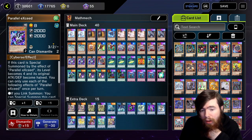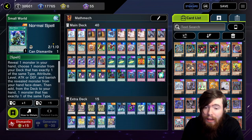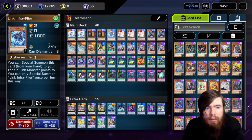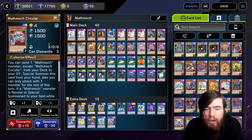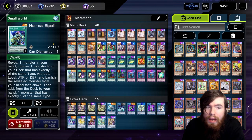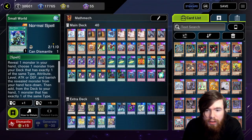Another perk of Small World: if you already have Circular, you can run it in reverse — banish a card in hand, search your deck for a hand trap. For example, banish Mathmech Addition or Subtraction, banish Infra Flyer, and search Maxx C. So you can search Maxx C, Ash Blossom, Effect Veiler, or Ghost Bell. If you already have Circular, Small World grabs you a hand trap of your choice — absolutely crazy. I really love Small World in this deck, and this is going to be one of the cards that breaks it.